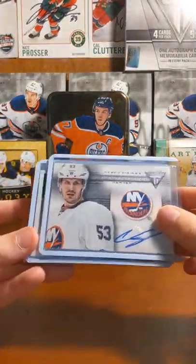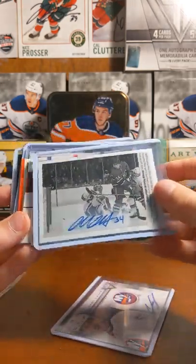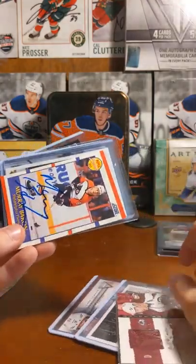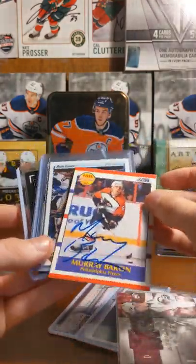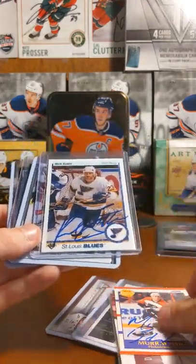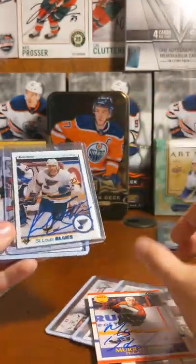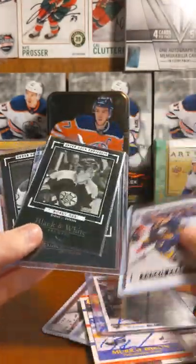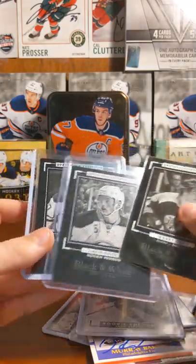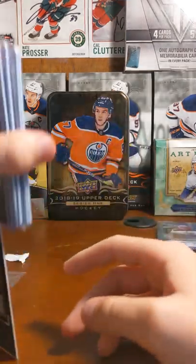This is the last stack. Casey Cizikas Titanium Reserve auto. Mike McCann auto. Eric Johnson auto. Murphy Baron auto. Rich Sutter auto. Jack Eichel. Eichel and McDavid black and white rookie cards. So yeah guys, thanks for watching. Bye.